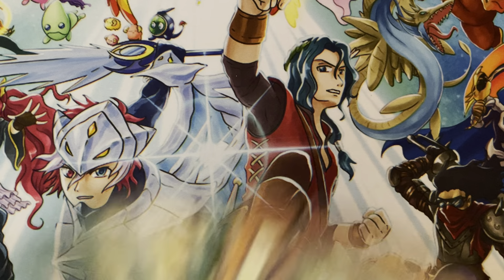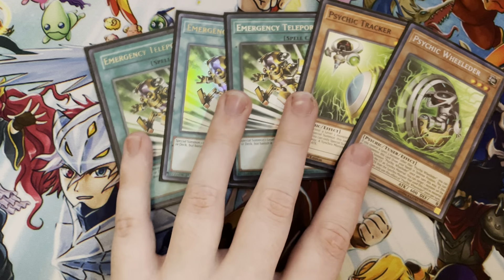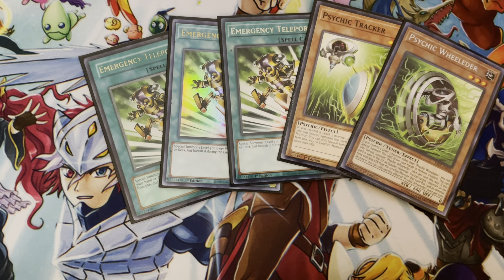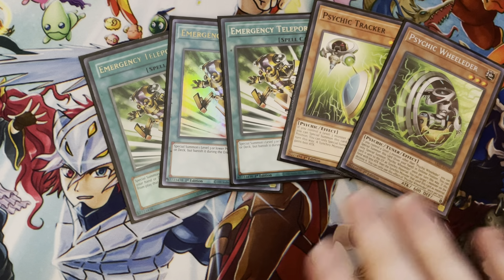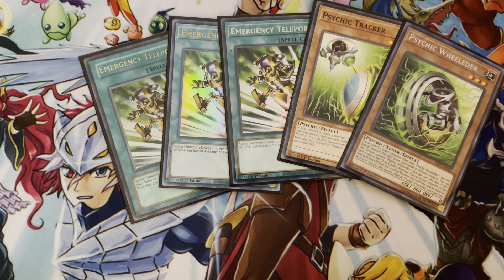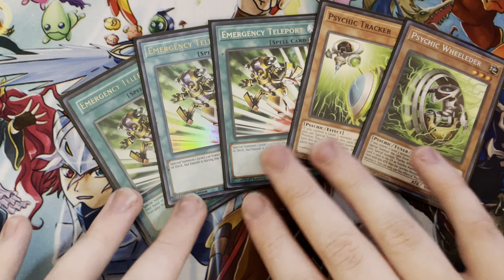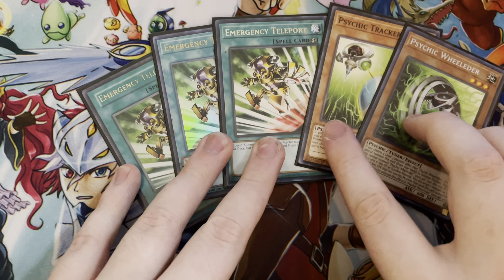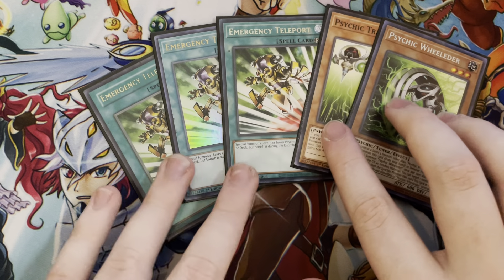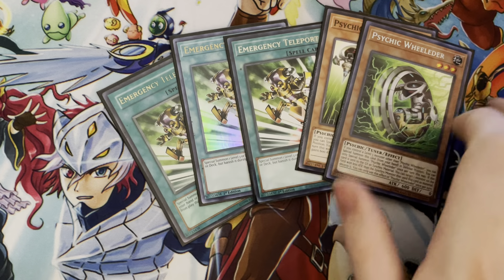And then the Psychic Engine: three E-Teles, one Wielder, and one Tracker. This is really good stuff. All five of these cards get you a Level 3. Opening more than one of these is still fine because these aren't once-per-turns and you only have one of each. So you pretty much never brick on this engine — it's really good.